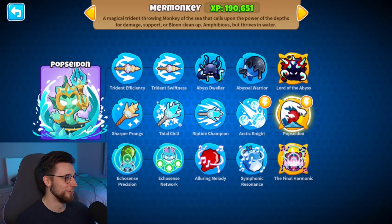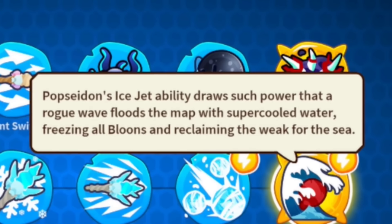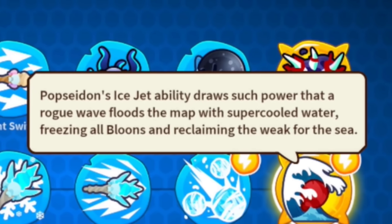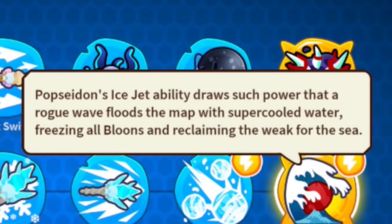Fucking hell! PopSeidon's ice jet ability draws such power that a rogue wave floods the map with super-cooled water, freezing all balloons and reclaiming the week for the sea.